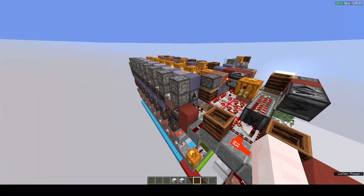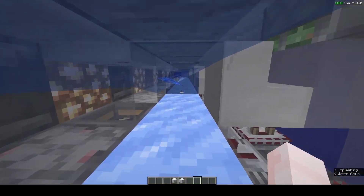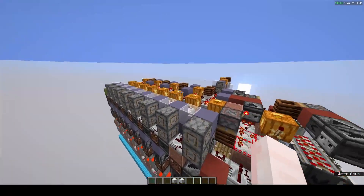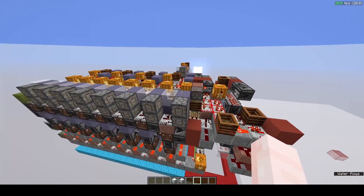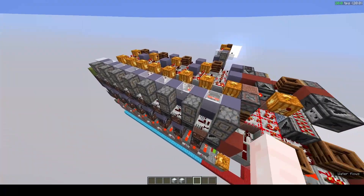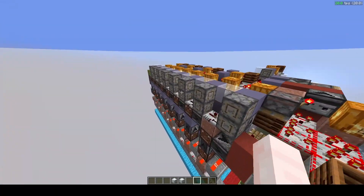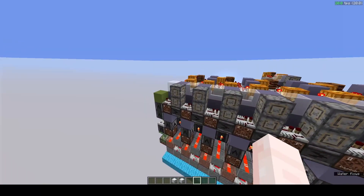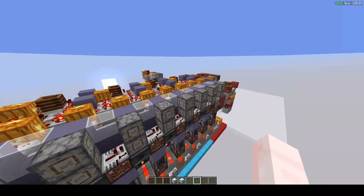One of the main downsides of this type of water stream distribution is that I don't want to deal with any overflow, so the distribution is decently slow compared to something like a dropper line — about 80 game ticks. It gets a little slower as the array fills up, but as you fill more slices you start to care less because the array is already almost saturated.